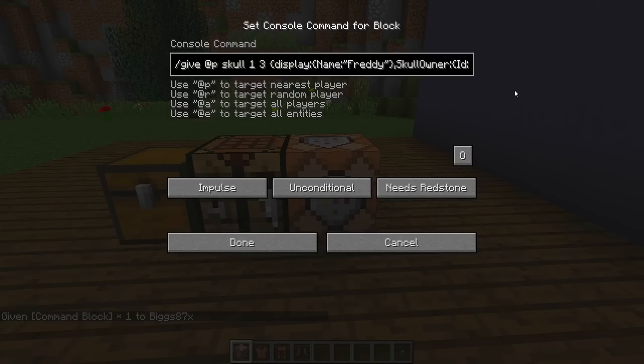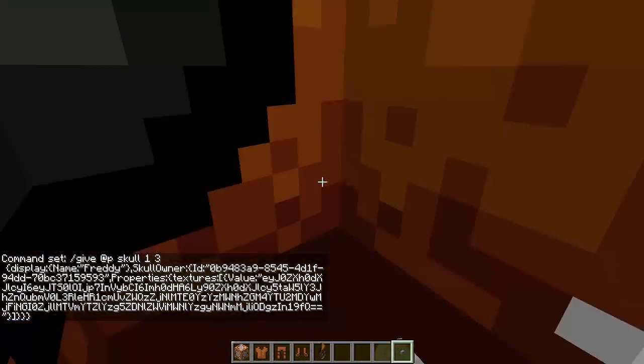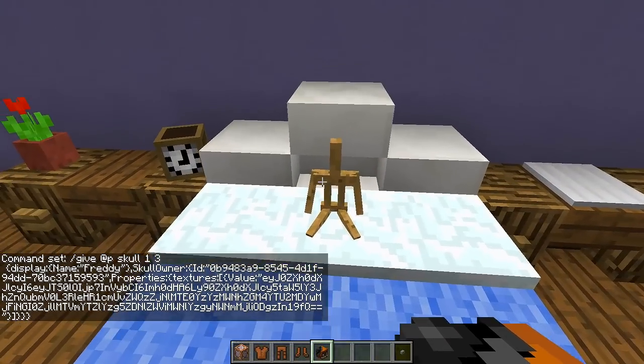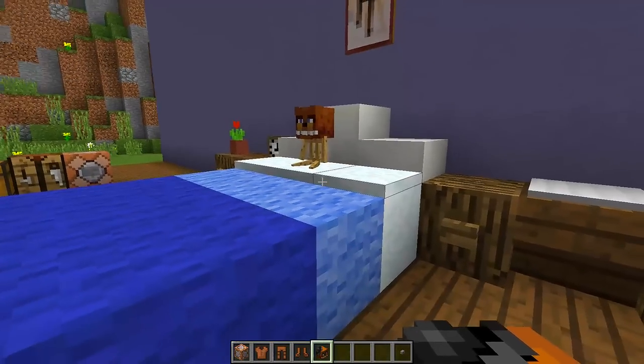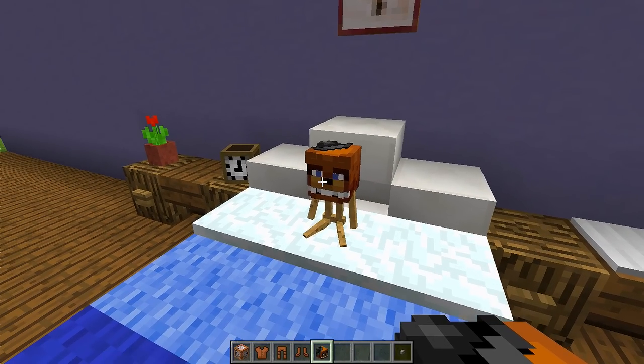Once you have your custom head command, paste it into your command block, put a button on your command block, press the button, and that should give you your custom head. Then go back over to your armor stand, right-click on it, and the custom head goes on top — and we have our Freddy Fazbear right here.